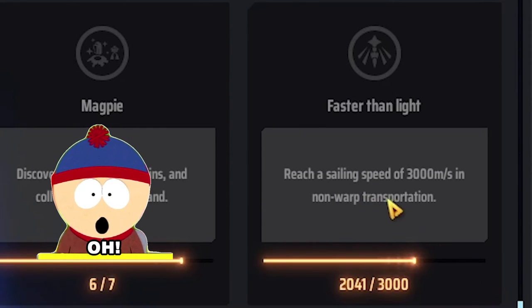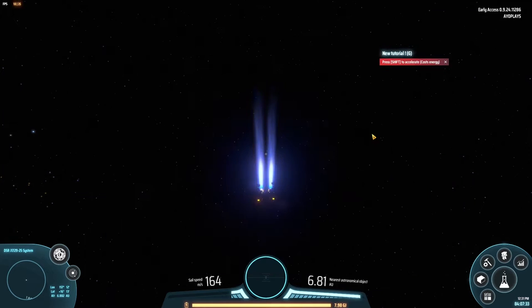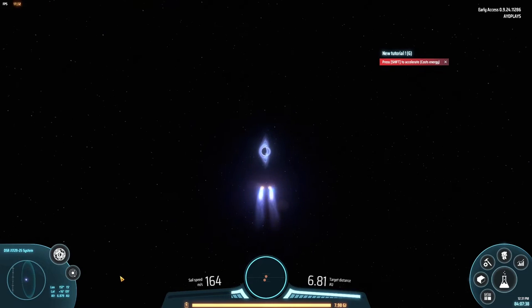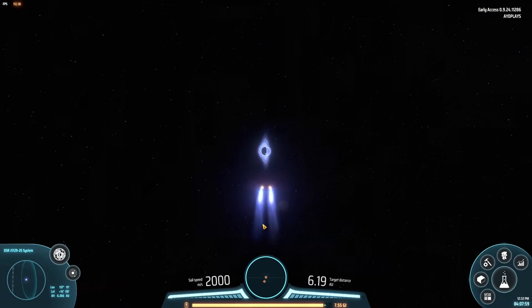So basically we're gonna reach a sailing speed of 3,000 meters per second in non-warp transportation. I'm gonna cut the video up a little bit so it's not as long. The basic idea is that you are near the star and you accelerate going towards it until you reach 2,000 meters per second. You want to start roughly five or six AUs away from the star. Once you reach 2,000 and then you let shift go, the mecha should start slowly picking up speed.